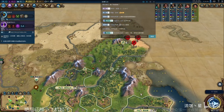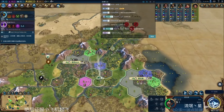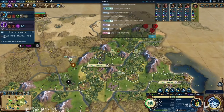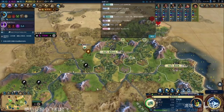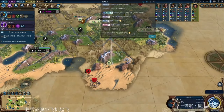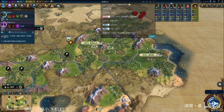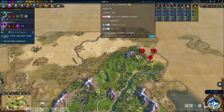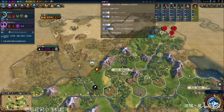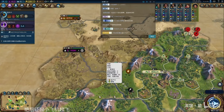He took Amani as his first governor and sent her to different city states to get the era score from becoming suzerain of them. His era score is up to 22 — he's three away from securing a golden age. We're on turn 41. He just purchased a builder and switched into making another settler, so that's a third settler since he got the Colonization policy card, which would put him at a total of five cities altogether.